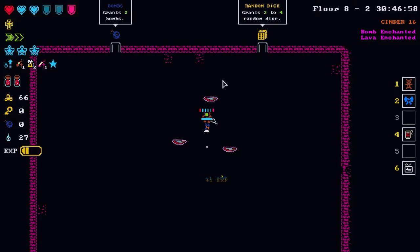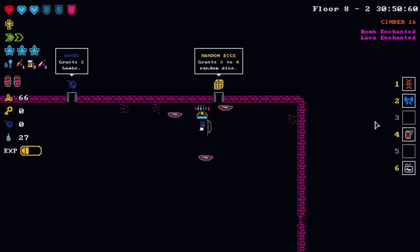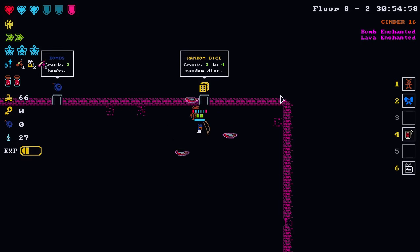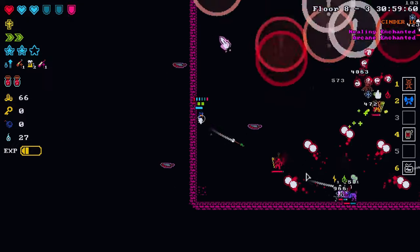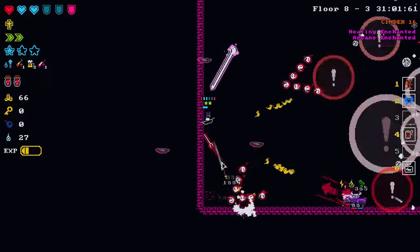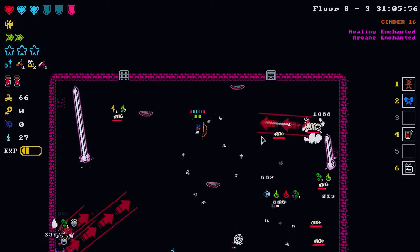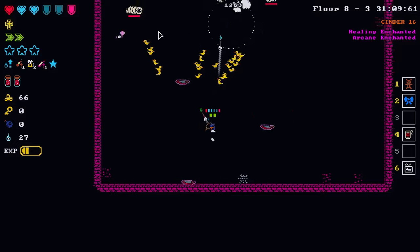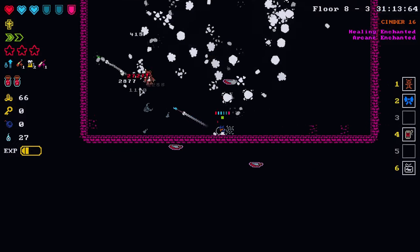See you later centurion. Dice or bombs — you've got to go with the dice. But watch, this is where the secret room is going to be when you don't have the bombs. That's when it always shows up. Meaty boys just always coming in — we lucked out there though. Our weapon does scale with dex so we definitely need some dex.